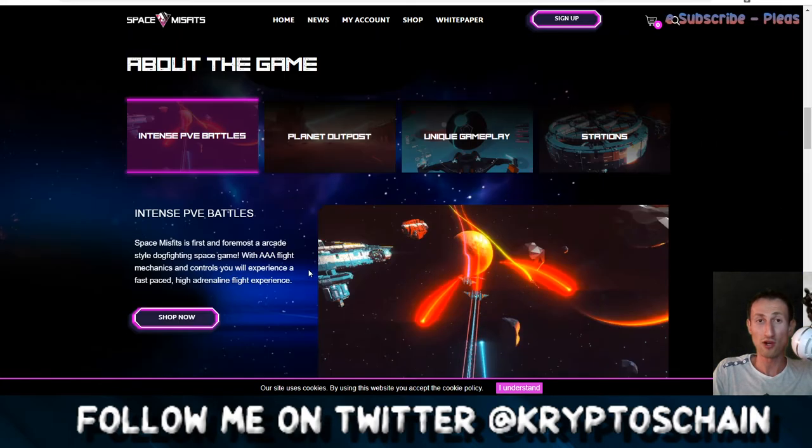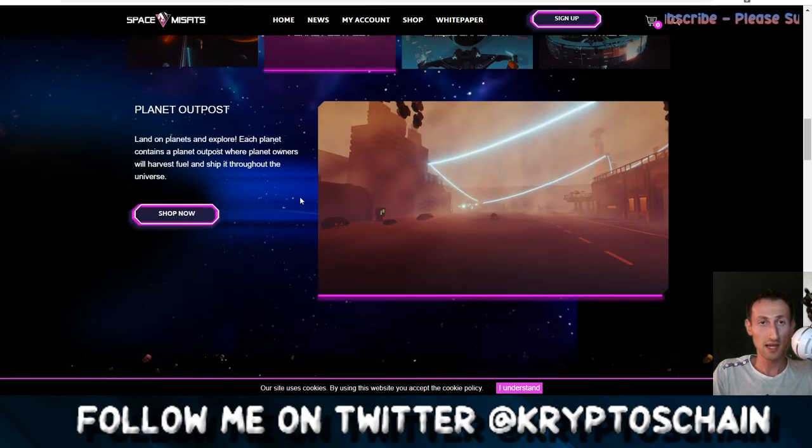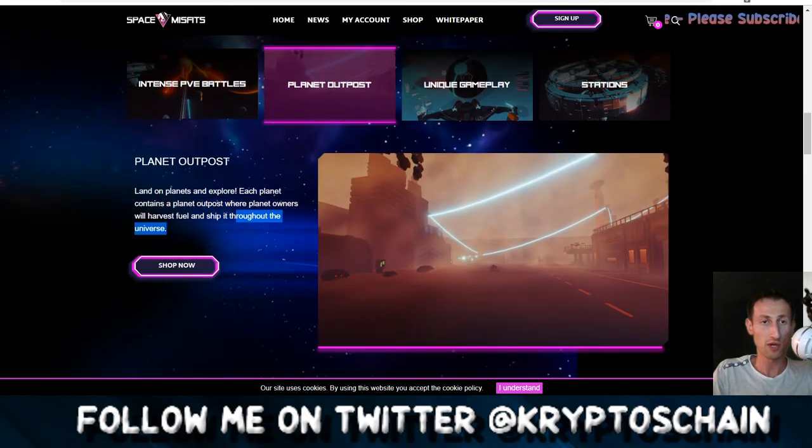You may say you're not wasting your time because you like the game, but sometimes it's considered a waste of time — you grind for a rare item and then lose value of it or it has no real-life value. With this, thanks to Engine, you do have that value. Now looking at the planet outpost: you can land on planets and explore. Each planet contains a planet outpost where planet owners will harvest fuel and ship through the universe. This is how the planet outpost looks — pretty cool, all foggy and dark.